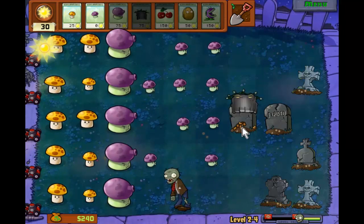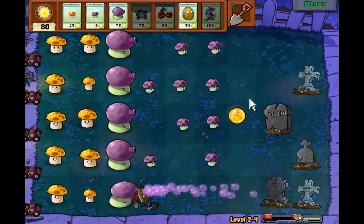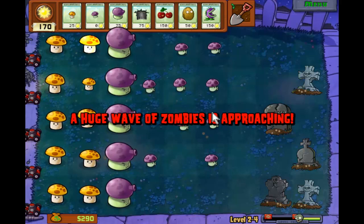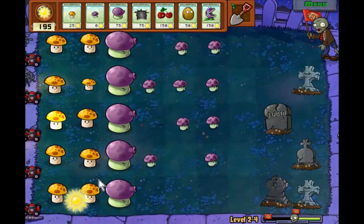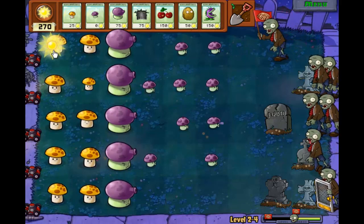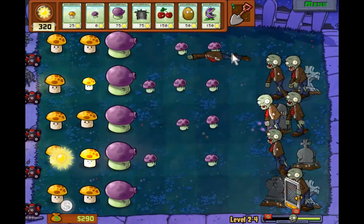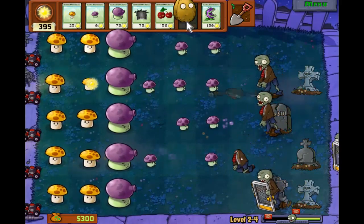I think this guy can fire from here. I'll see what square he's on before he can fire, then I'll plan where I need to build my walls. I know I definitely want to start getting Fume Shrooms on this row though. Yeah, okay - I think there's a good place for the walnuts.